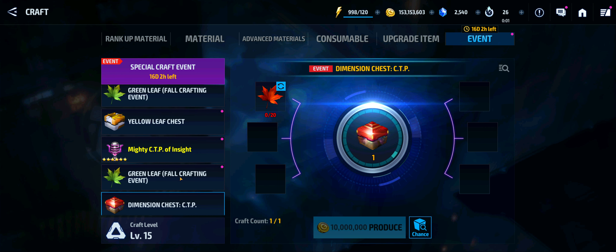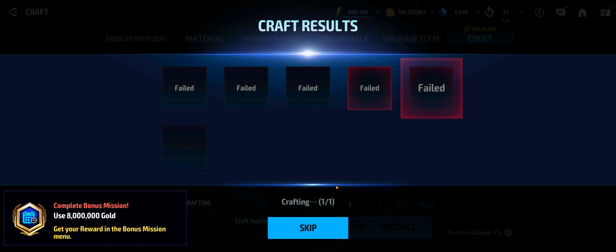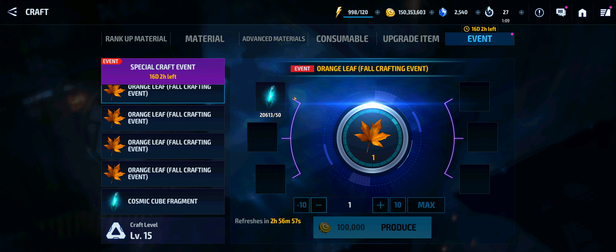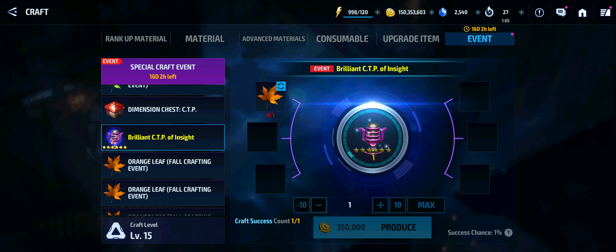It's going to cost me 2.8 million to get that, and then you can see this is a red leaf. Let's try to craft that — I'm just going to do it for the vlog. So this is the reason why you're going to be basically coming here every day with the hope that you craft these. I think they ran one craft event like this before and I wasn't able to get it, but I think most players will probably end up with that CTP — the Brilliant CTP. It's a great CTP, so you should be aiming for these.